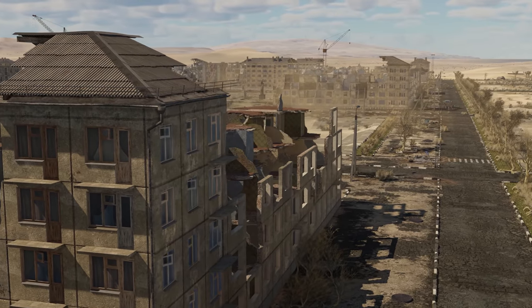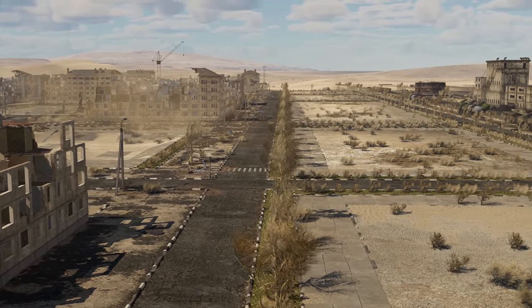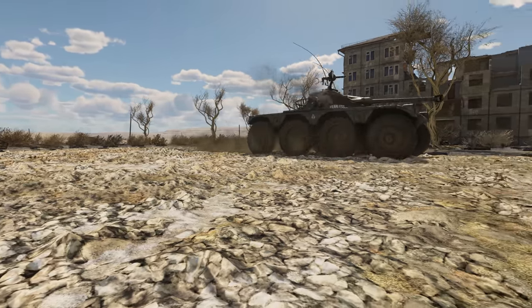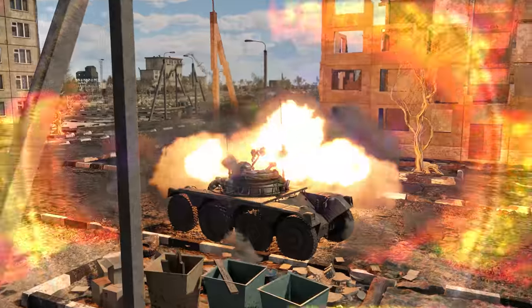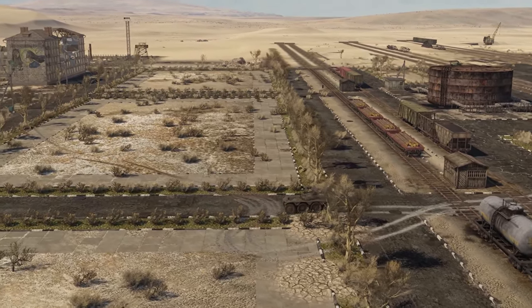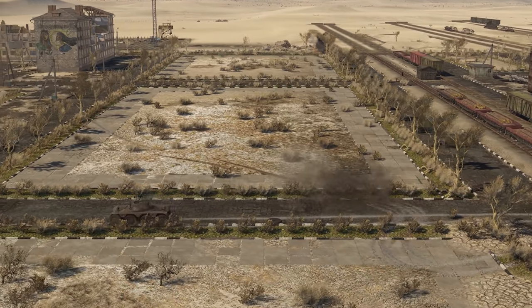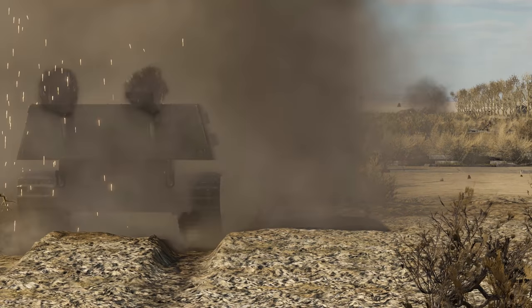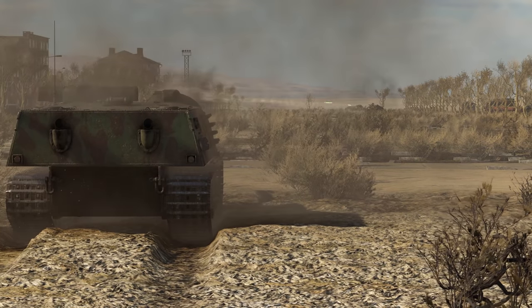Moving east, we find ourselves in an open alley with some railway tracks nearby that cross the map north to south. It's perfect for an aggressive flank attack, but only before slower, heavily armed enemies get here. Once they're in, it's Squid Game Episode 1 — only there's no green light.